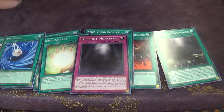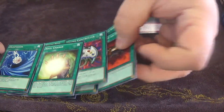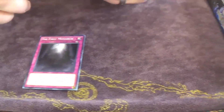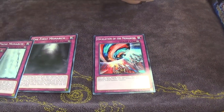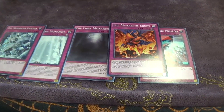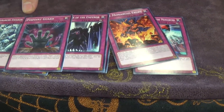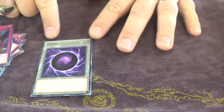Now to the Traps. Soul Charge is a common too, that's cool — not everybody's going to have Soul Charge, so Soul Charge for everybody! The Prime Monarch, Escalation of the Monarchs, The Monarchs Awakened, The Monarchs Stir, By Order of the Emperor — that is a common. Pinpoint Guard. And probably one of the coolest looking tokens in this fancy little token.